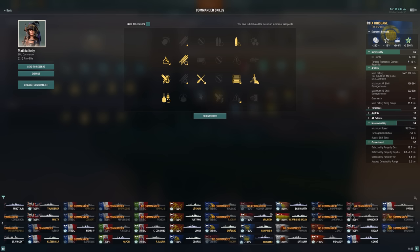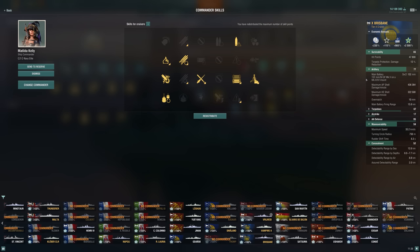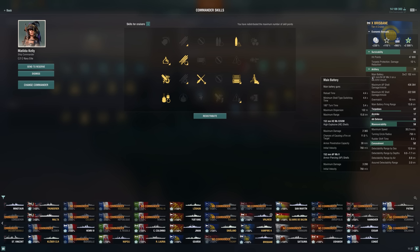Survivability-wise, we have an okay health pool. We do still have those amazing heals, so we're definitely going to be taking Superintendent for that reason. The AP is still going to do some really good damage, but the problem is you don't have the short fuses like the Minotaur, and you don't have the improved pen angles like the Minotaur. So you're going to rely a lot more on HE, and that's why I've taken a lot of these skills to hopefully boost our HE power.